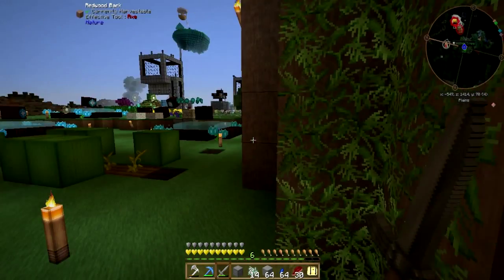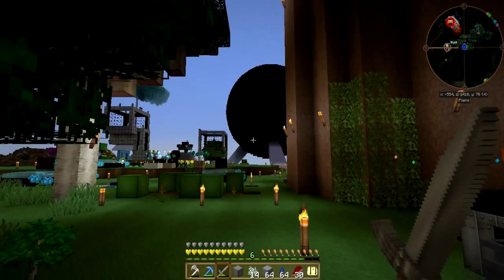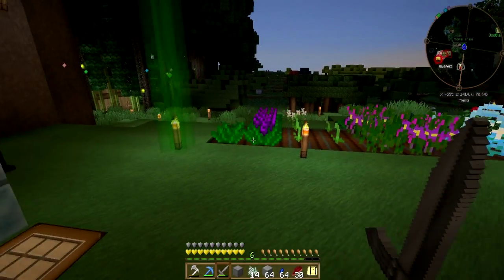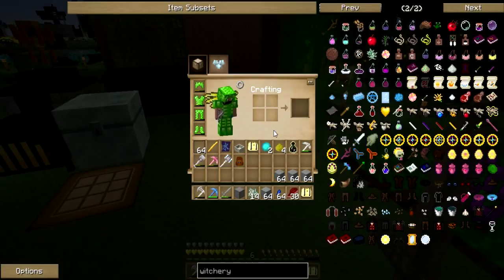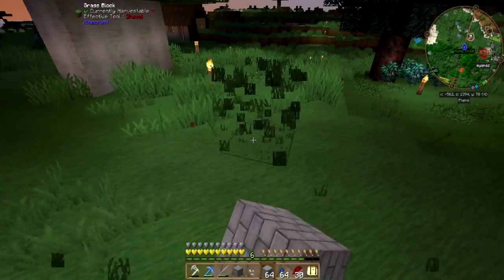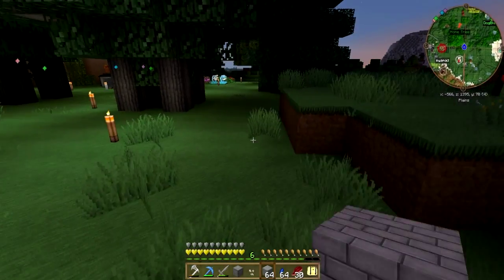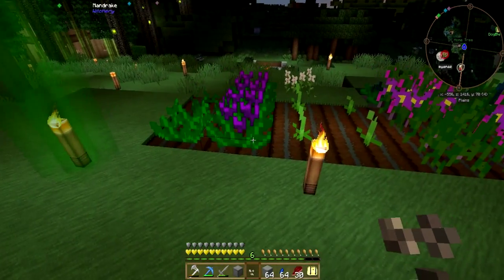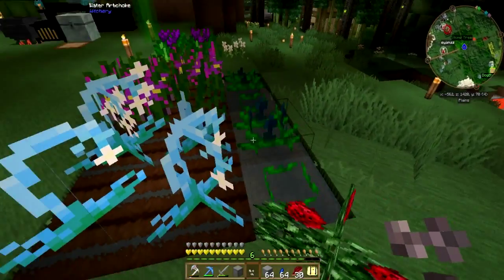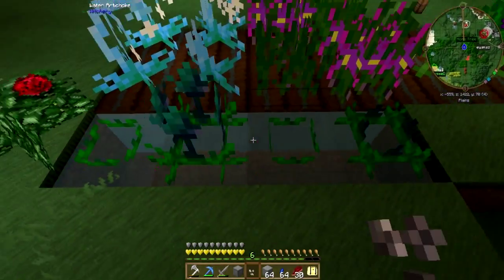I don't know if you guys saw my stream the other day, but we started working with Spanish Moss. We've been checking out Witchery — you got a little hint of it a few episodes ago, but we started learning a little bit more. I found these seeds. You can find all the seeds by just punching the grass. There we go — Wolfbane seed. There are five of them to obtain: Mandrake seeds, Wolfbane seeds, Belladonna seeds, Snowbell seeds, and Water Artichokes. Cool thing about Water Artichoke seeds is they're planted right on the water block, so you need a source block.